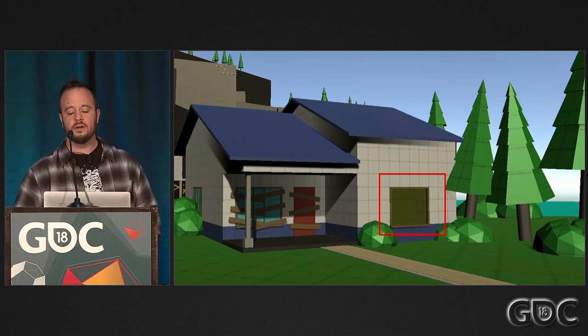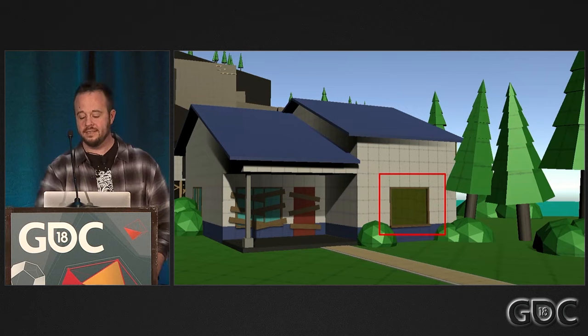When adding openings to block mesh, it's important to have different colors for interior and exterior walls. Here we have a cool white exterior and a warm yellow interior. This helps players read depth in your block mesh. If they're the same color, it's hard to tell it's even an opening. Communicate this design intent to your artists to ensure they know this is an entrance that needs to stand out.